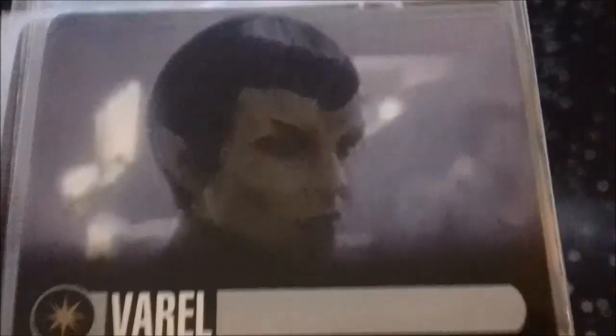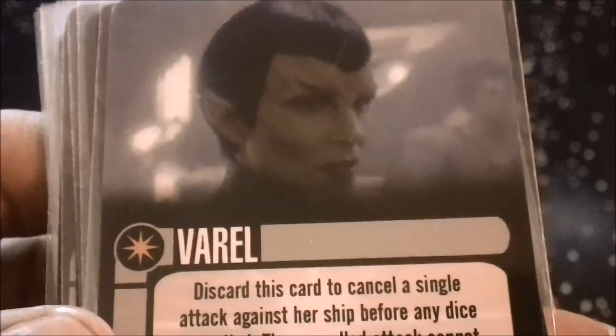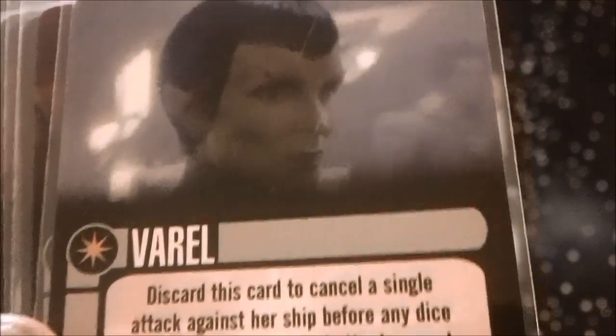Crew-wise, the Romulans have several really good options. Burrell is a very good one but can only be used on the science ship, which limits her use — she basically lets you counter an attack.